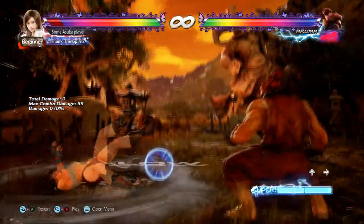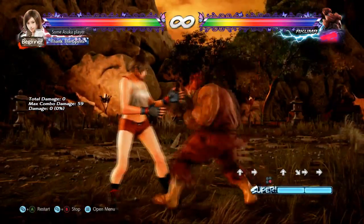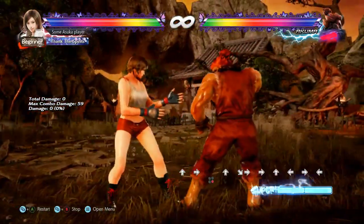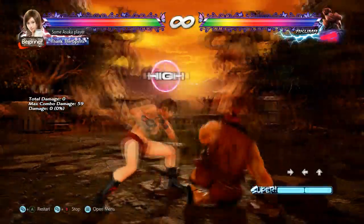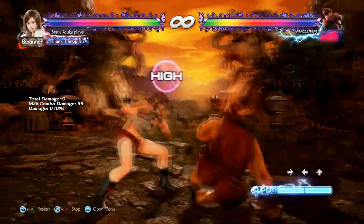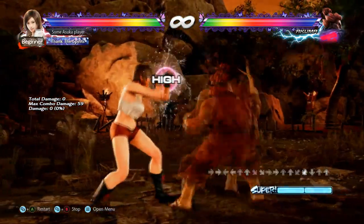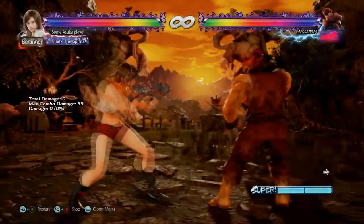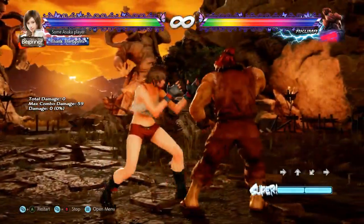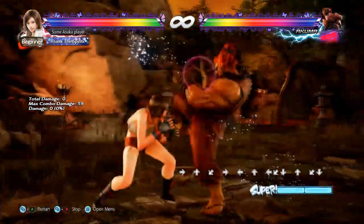Against jab into down-forward 1 you can sidestep left. Against jab into 3 you can sidestep left, or sidestep left into duck. I'll show you why you want to sidestep left into duck in a second. The jab into forward 1+2 — the homing is too slow — you can still sidestep left against that as well.